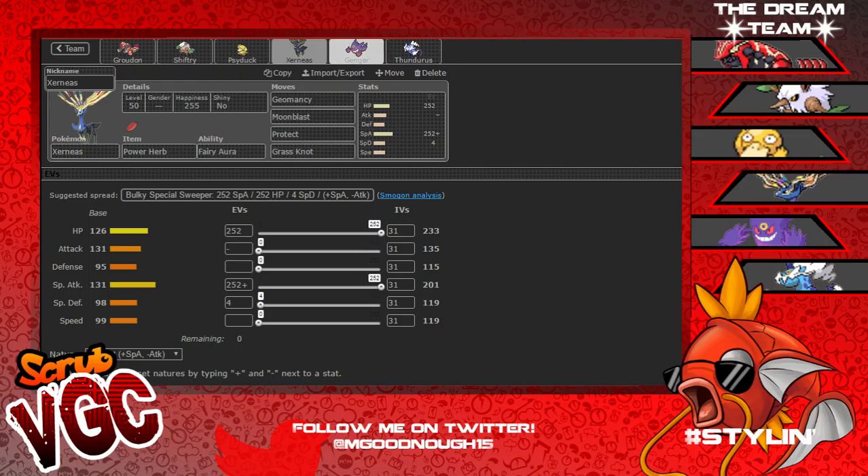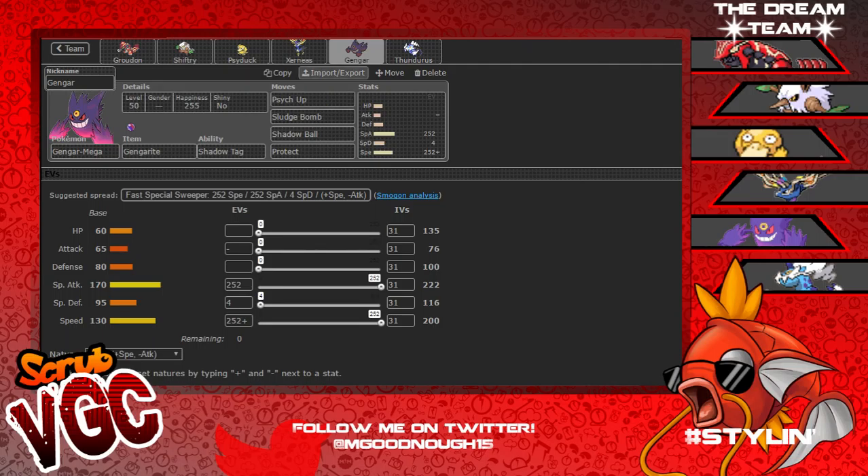Then we have Mega Gengar with Psych Up, so hopefully I can get that plus four on Xerneas. I'd bring out Gengar if they kill Psyduck - Psych Up all those stats. Really good, with Psychic, Sludge Bomb, Shadow Ball, and Protect for Sucker Punch users.